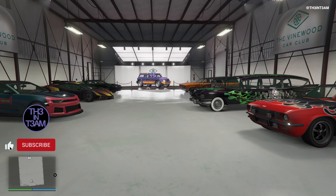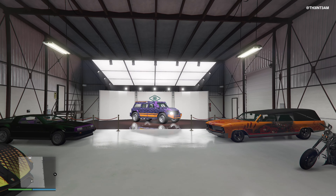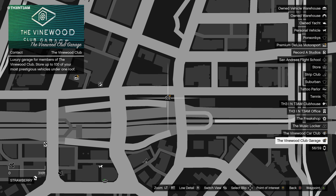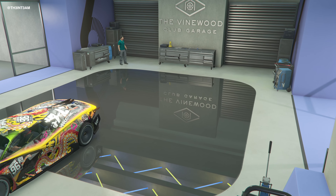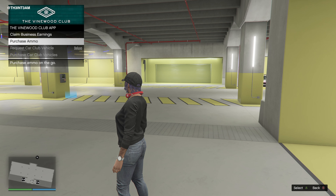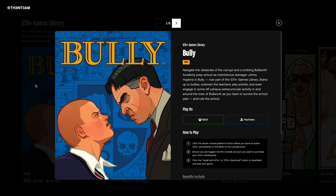You get exclusive access to Vinewood's Car Club, which hosts a free vehicle for GTA Plus members and nine other newly rotated vehicles. Subscribers also receive access to the new Vinewood Club Garage, which grants you the ability to store up to 100 vehicles across five floors. You'll also have access to the newly added Car Club Workshop, the Vinewood Club app, and the ability to download and play a rotating assortment of classic Rockstar game titles.